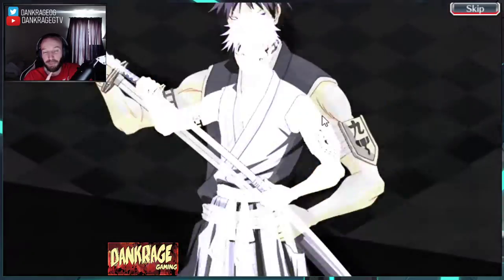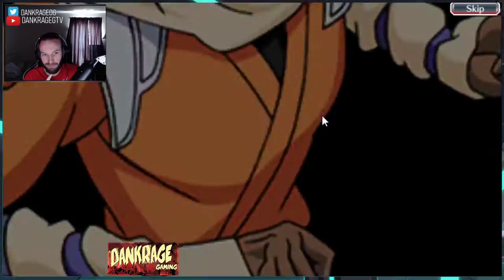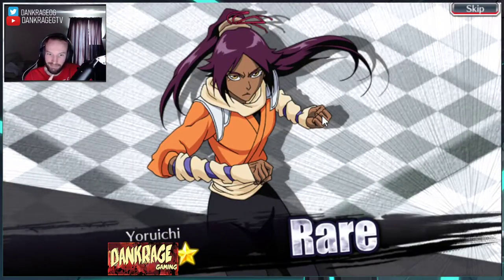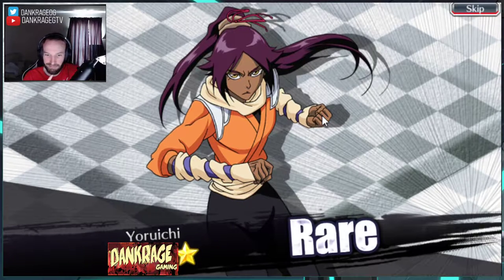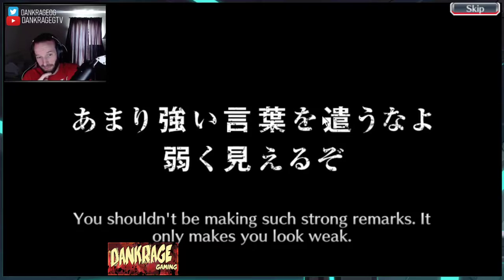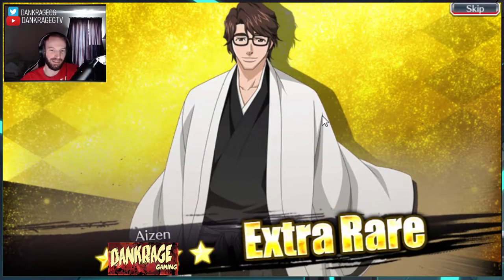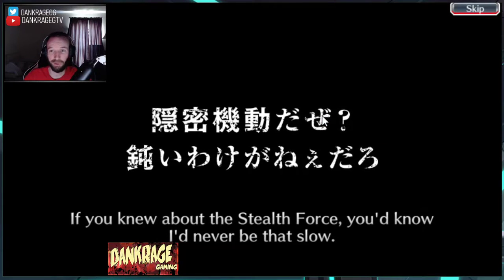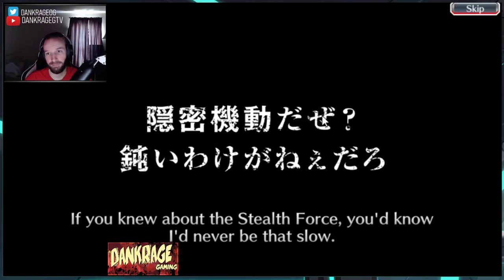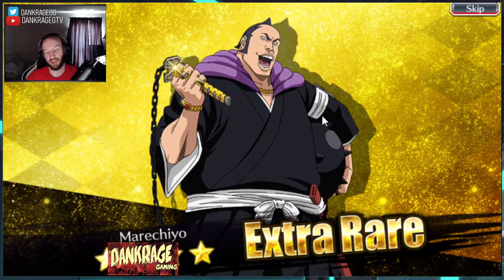I would really like Aizen just because I need a tech holo killer. I honestly really shouldn't even be wasting these orbs because we can pull them from tickets, but I do want to do the first two steps. It's only 400 orbs — we can get that back. I still have plenty of characters to max out.